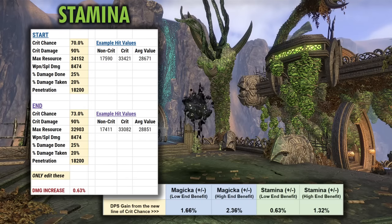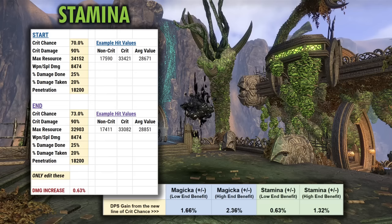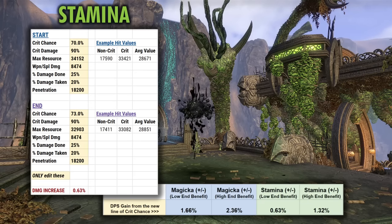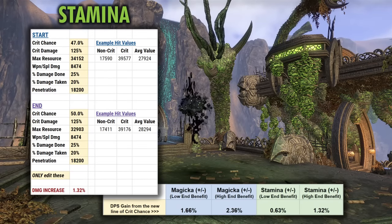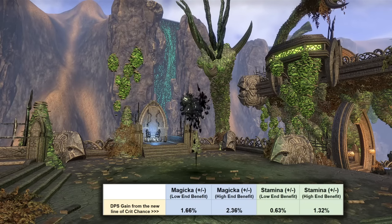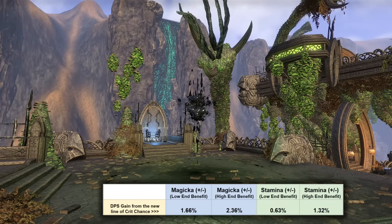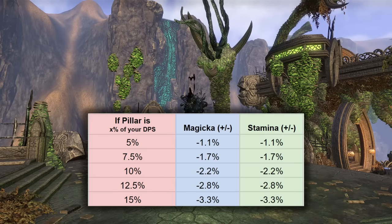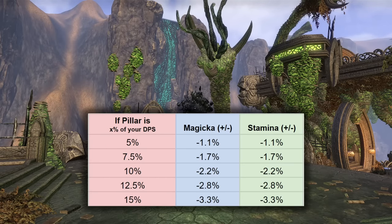For Stamina, I did something pretty similar, except I also had to remove the Stamina bonus from the total Stamina amount, so we end up with a smaller increase when you account for losing that Stamina towards your damage. Roughly doing the same calculations, it's about a 1% damage increase for most scenarios going from the max Stamina line to the Crit Chance line. So we know approximately what we're gaining from adding Crit Chance to that 2-piece bonus, but what are we losing from the change to the proc damage? How much overall damage we're losing is going to depend on how much of our total DPS Pillar of Nirn was accounting for.